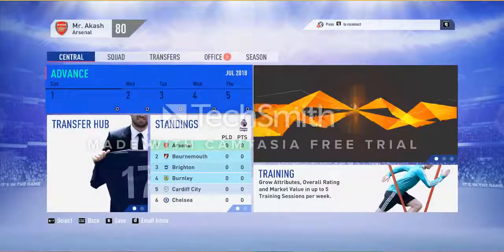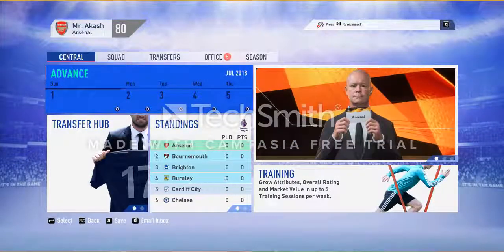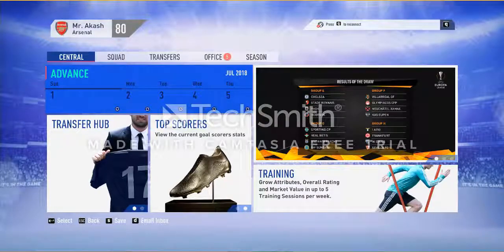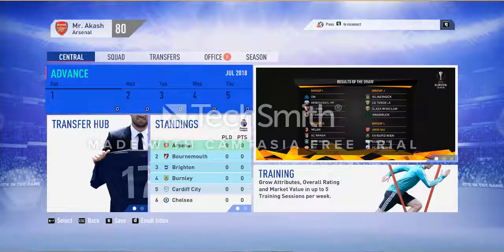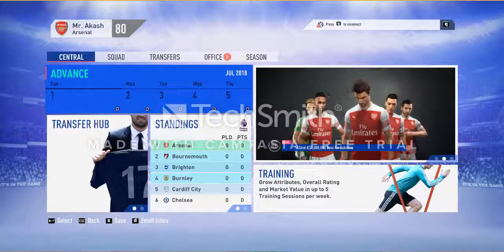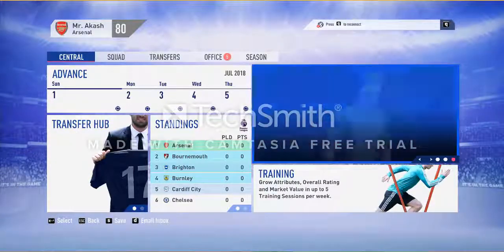This is how the career mode menu looks. If you are an old player you will be familiar with it. There is a monitor with a small cutscene showing the Europa League qualifying draw — this is a new addition in this year's FIFA. On the first page you can see the calendar, transfers, standings, training, and news. The transfer hub I'll talk about in the transfer portion.